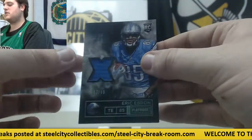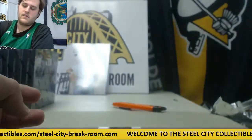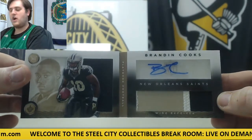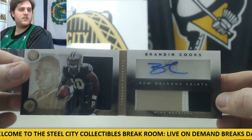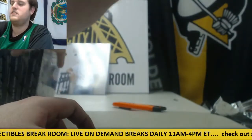For the Lions — jersey swatch, 87 of 99, Eric Ebron, rookie card. For the Saints, 47 of 99 — rookie patch auto, Brandon Cooks — patch on the bottom, jersey on the left, auto on top. Brandon Cooks, 47 of 99, for the Saints. Who Dat.